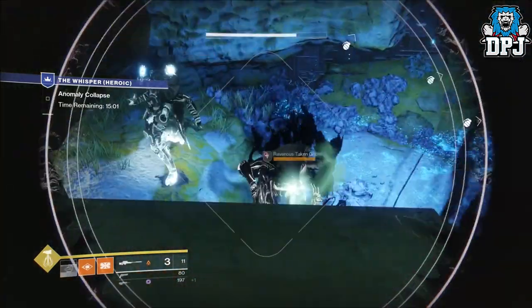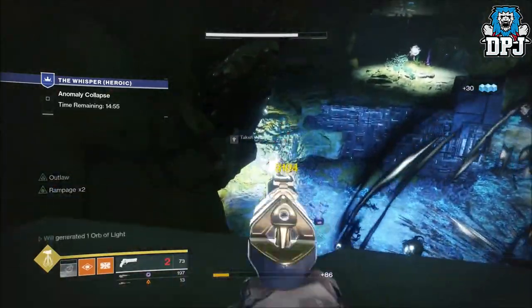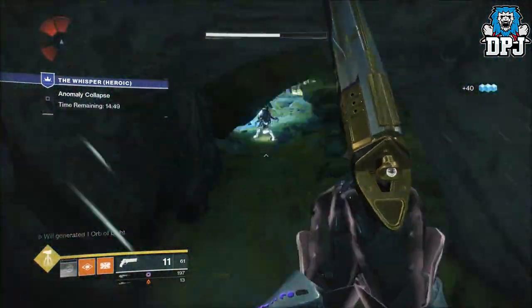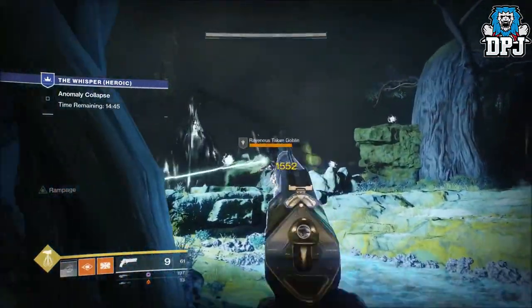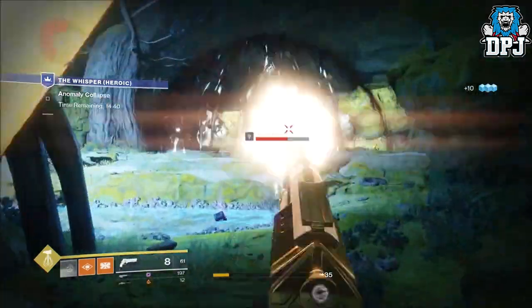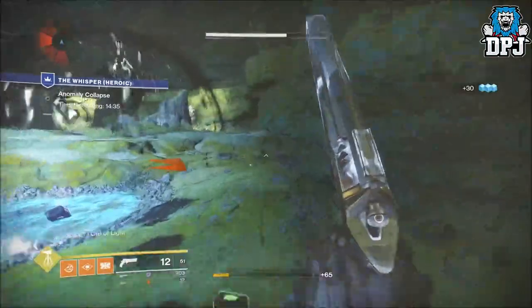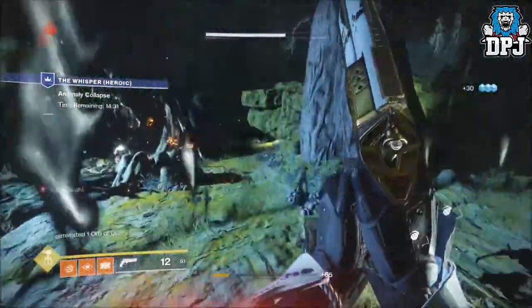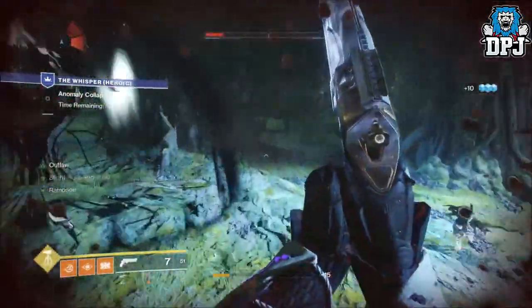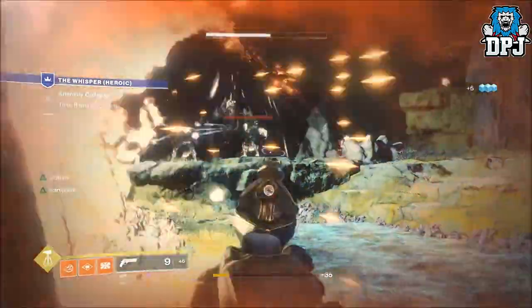In Destiny 1 I only had a Warlock because of self-revive, cheesing, and making raids easier — they took that out and I just thought there's no reason to like Warlocks. I hate the jumps. On Titans, if you bounce off a ledge you go flying with nothing you can do. Content has been a bit dry so I decided to make a Warlock and waste some time leveling up, which I'll get done before Forsaken.